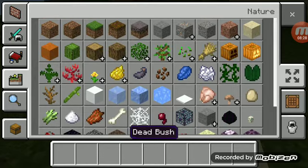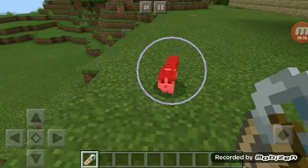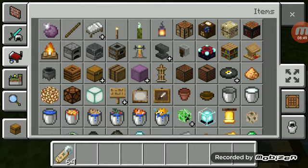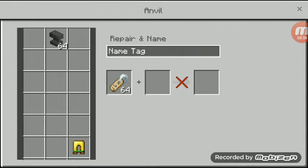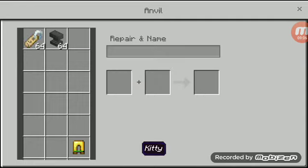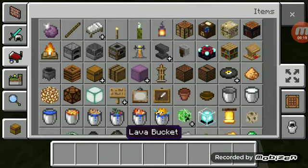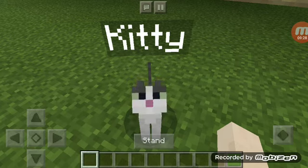Alright, I'm gonna name this kitty. Here's the name tag. I'm gonna name it 'Kitty' for now, cause it's a nice name. Yes! Kitty! Why hello, Kitty — how are you today? Meow — you're doing good, that's good.